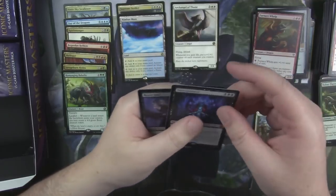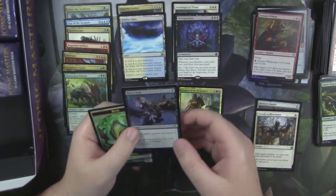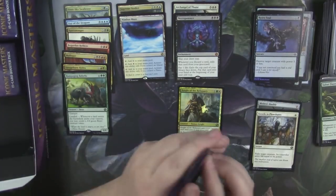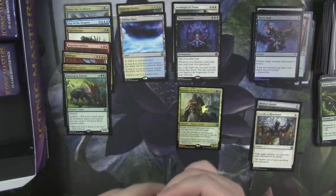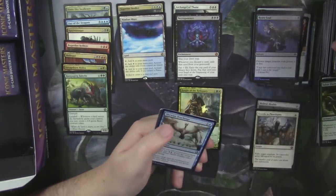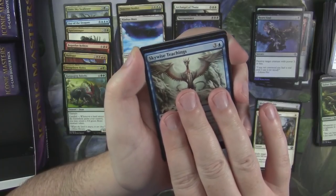Necropotence. Ask for the Mythics and you shall receive, even if they are the low-end Mythics. At least it's not Channel, I guess. Reeve Soul foil. I can't believe they printed Channel as a Mythic — its dollar price went from being some ridiculous sum of money to pennies now. It's crazy — I think it's down to like a dollar or something.